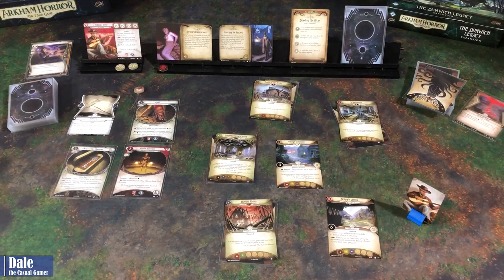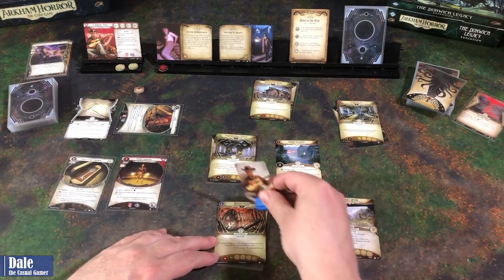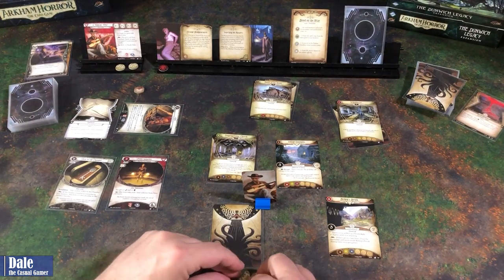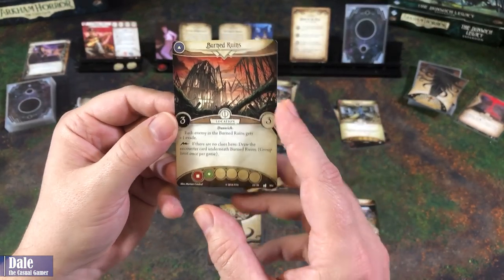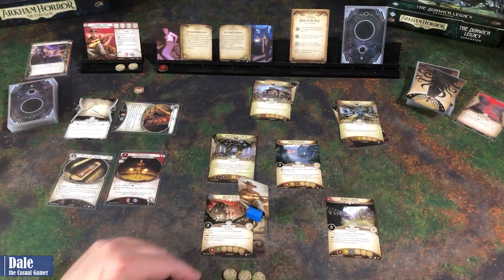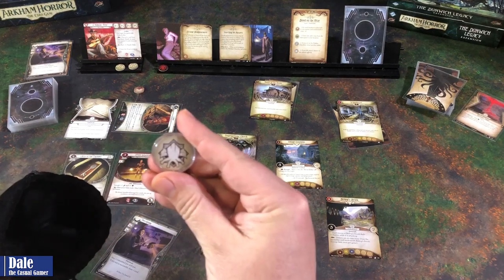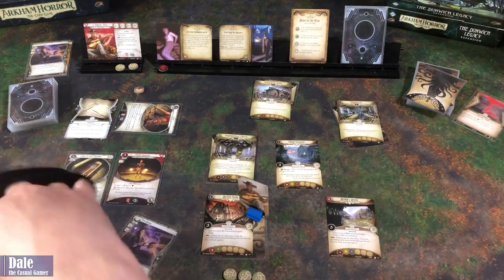Next round - three more actions. Duke is going to have us run and investigate the burned ruins. We can go over here. Shroud of three, three clues. Each enemy in the burned ruins gets plus one fight. If there's no clues here, we'll check out that card - this is part of Duke's action. So four on three. We'll go ahead and use Perception, making it six on three. Getting a minus three. If you fail, place a doom on the current agenda - so we did not fail.